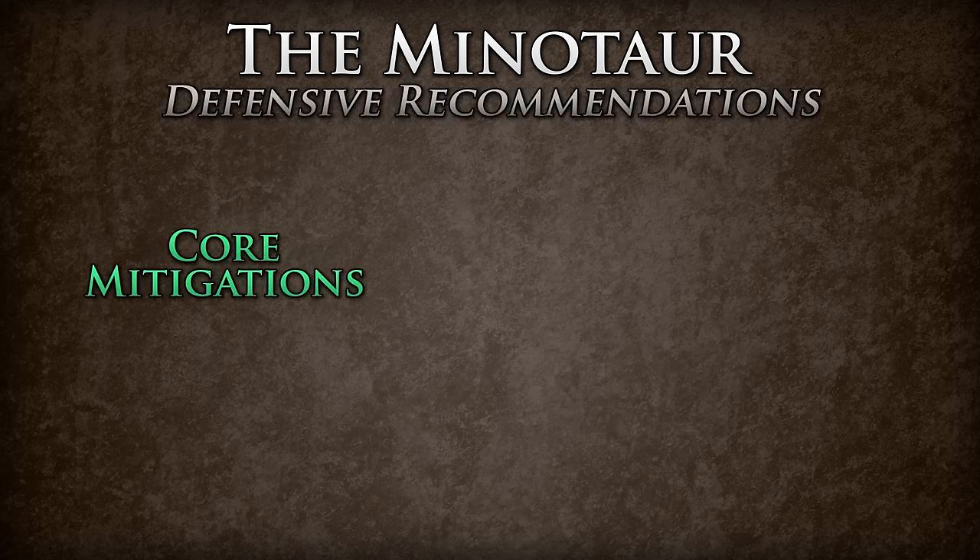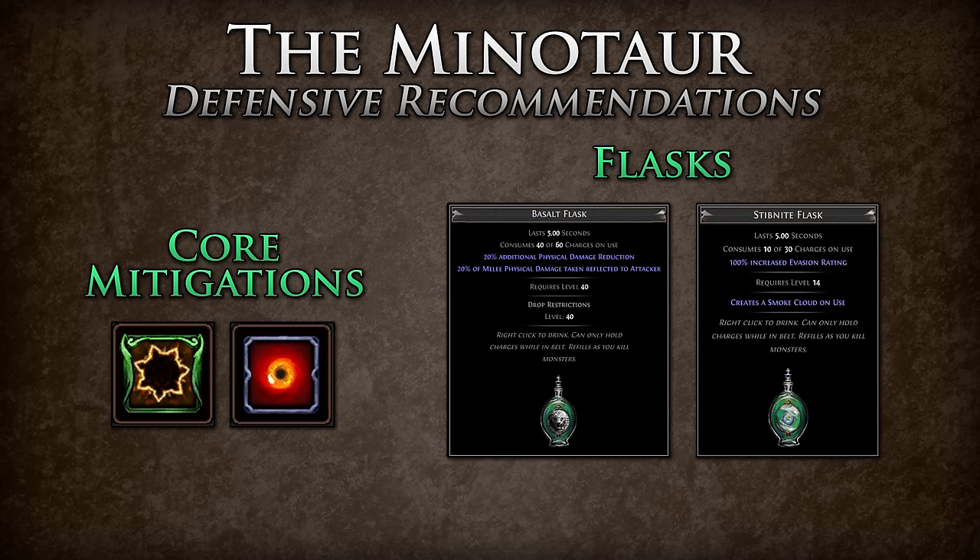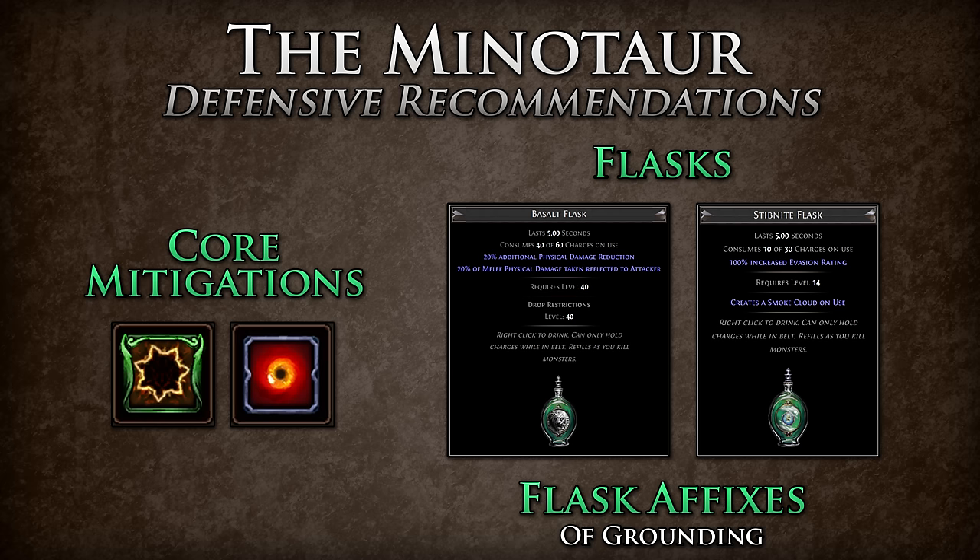For this encounter, you will want to make sure you have good physical mitigations. Fortify and endurance charges make for very strong options. For flasks, you will want to make use of a basalt flask and a stibnite flask. A basalt flask gives 20% physical mitigation, and a stibnite applies blind to the Minotaur making him inaccurate. You can also make use of a topaz flask, but the Minotaur only deals 30% of physical damage as lightning. For flask affixes, you will want to make use of the 'of grounding' affix, which is useful for removing shock if it is applied during any of the Minotaur's attacks or by the lightning barrier.